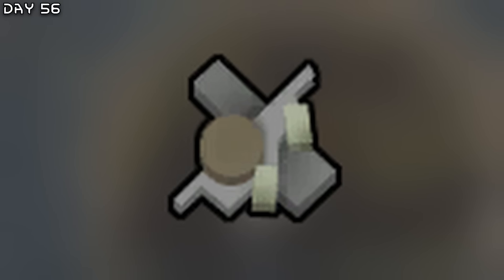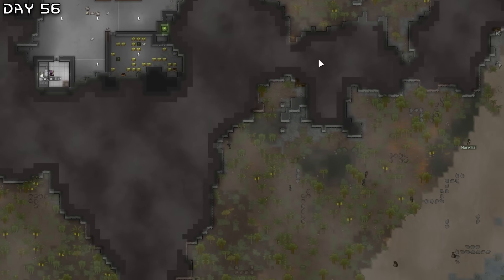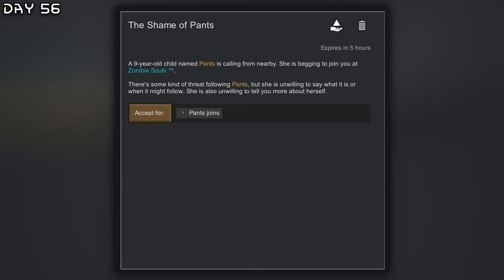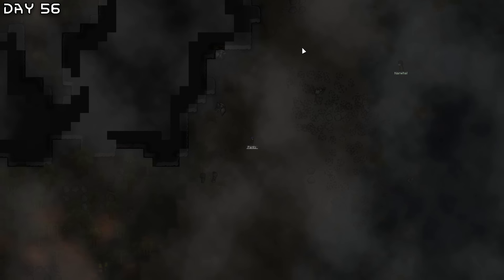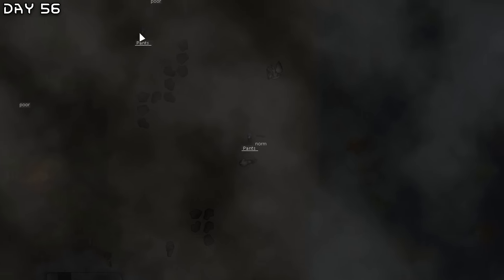We have no components so we cannot really progress — we're going to have to mine in the mountain here. New quest — a nine-year-old child to join. We need pawns so it doesn't matter if it's a child. A Miss Andress child who already hates men. Just keep on running — she is faster than the zomboids so I think she will make it safely.